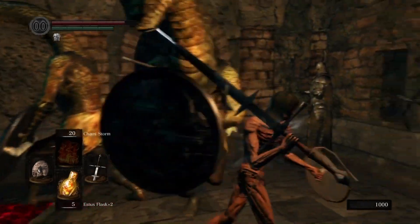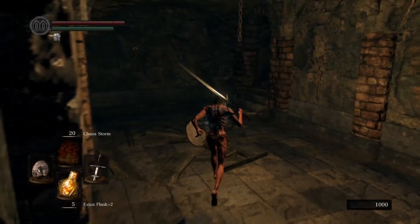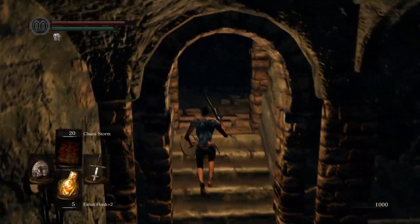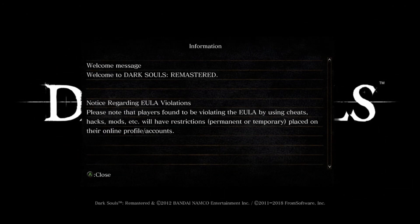If not, don't worry — just slip by them and I'll show you another trick. Run up to this stairwell, stand on it, and then exit the game. What that will do is reset the snake men back to where they came from, so you've got another few seconds to get through where the boulder keeps going past.